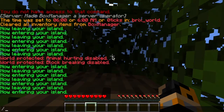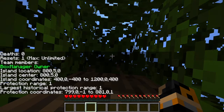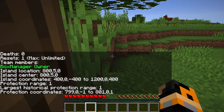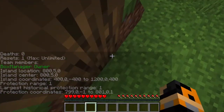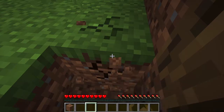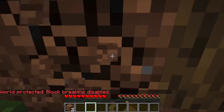If I actually look at the info on my island, you can see that the protection range is just one. One means a radius of one, so that means an area of four blocks. So I've got this block here, this block here — you see, I can't go outside here.